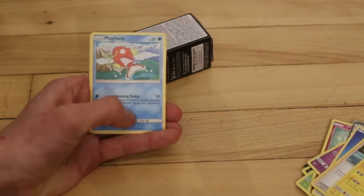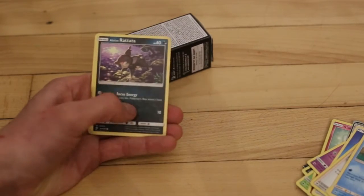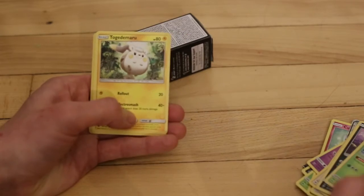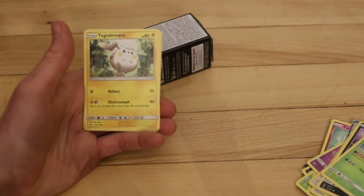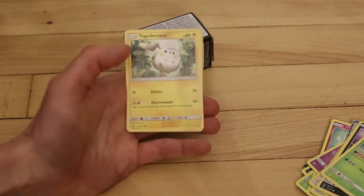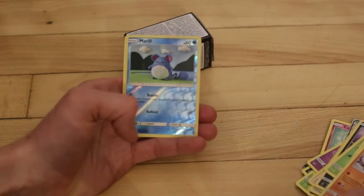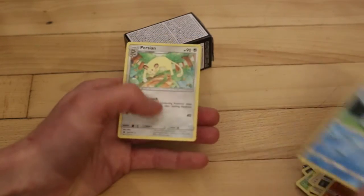Original Magikarp. Magikarp. Rattata. Wimpod. I've never seen this Pokemon. My cat's trying to get in the frame. Sock. What? Meryl. And the rare is a Persian.